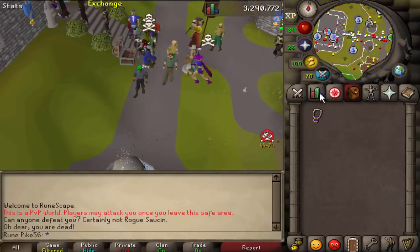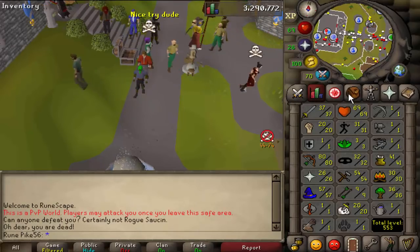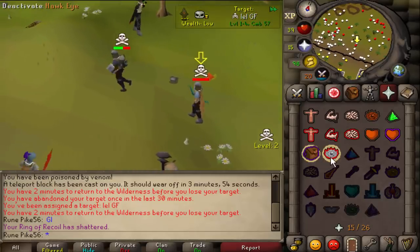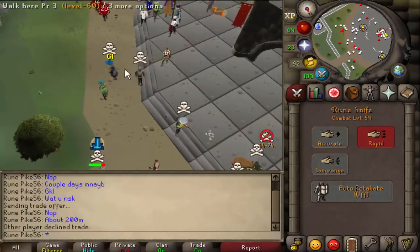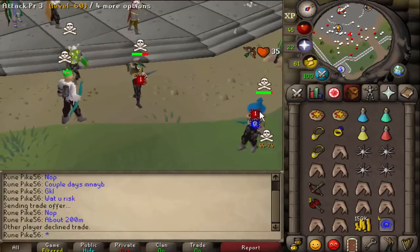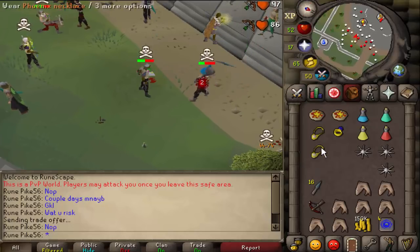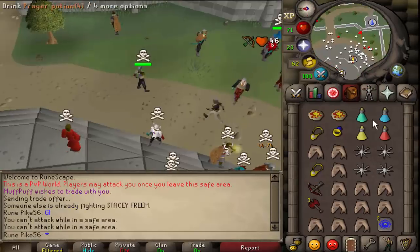He was only 56 HP and was eating anglerfish - if you don't know, anglerfish heal scaled off your HP, so it'll hardly heal anything at that level. Free DDS - yes! 40k, let's go. This next guy's risking an imbued mace and will only fight me if I get some risk, so I've got 150k cash - my first ever risk fight. 250k win - there we go! Imbued mace PK.